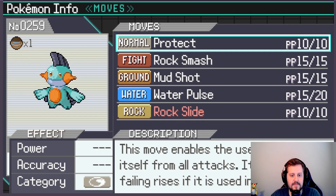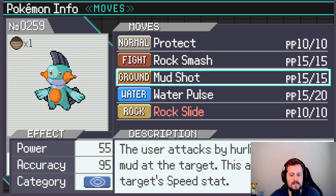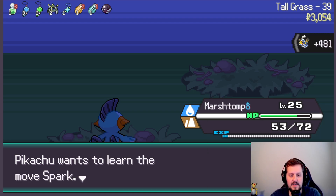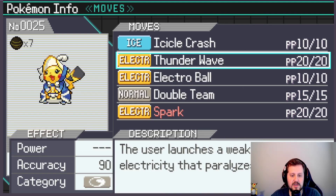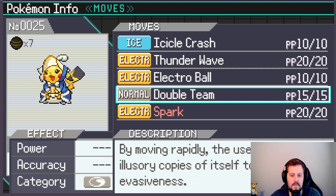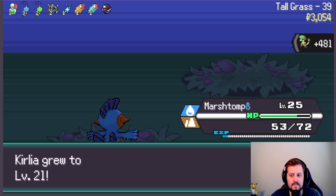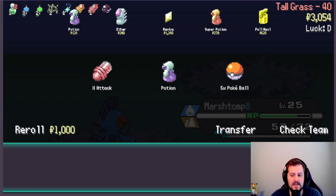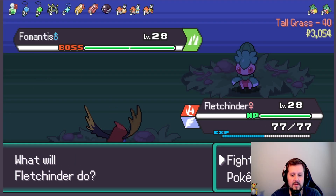Rock Slide — gotta get such good moves. I just think Mud Shot's better. I think we're just not going to learn Rock Slide, sadly, as much as I would like to. Spark is good. I've got to remember — is it low Attack, high Special Attack? I just don't know that Double Team works all that well. I feel bad having to change out Flitchender even though we had it stacking. We'll definitely take that X Attack. Flitchender should be able to just wipe the floor with Fomantis, so...